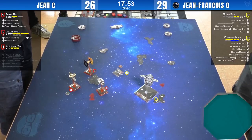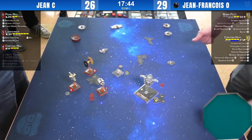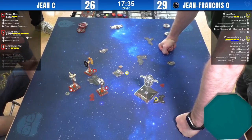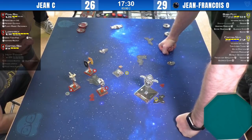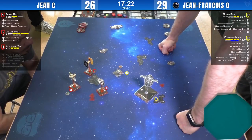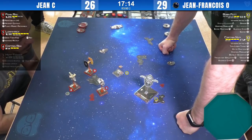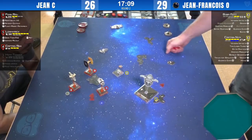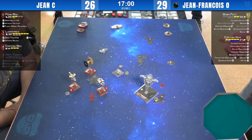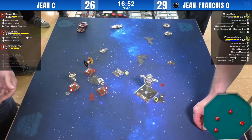I haven't seen a lot of Kylo Ren here today — nobody seems to be flying him. I see TIE fighters, lots of Rebels, but not a lot of TIE defenders. Captain Nim is shooting at Rex — three hits. Lorik's going to turn that into an evade, and Rex lives — with one crit though.